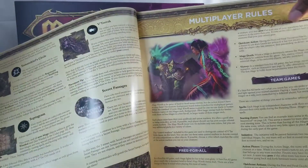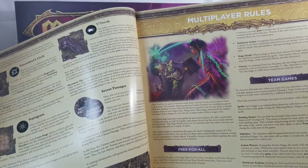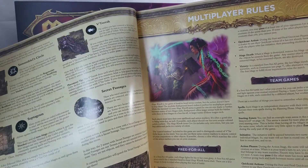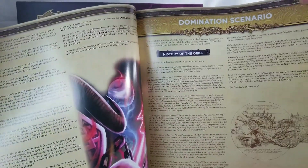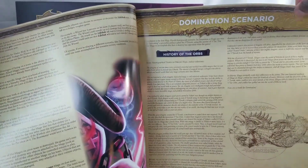Team games: if a free-for-all battle isn't what you yearn for, you can strike a truce with another mage and fight against your mutual enemies. Playing a team game involves two or more mages on a side, each controlled by a different player but working together as a team. Spells, starting zones, initiative — pretty self-explanatory. Setting up the game: first you'll build the arena for your battle.